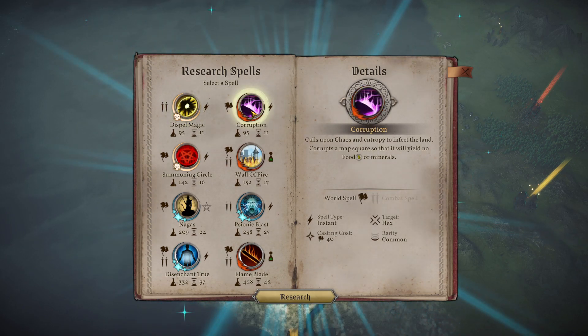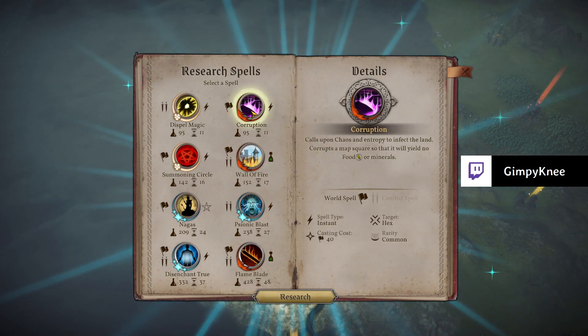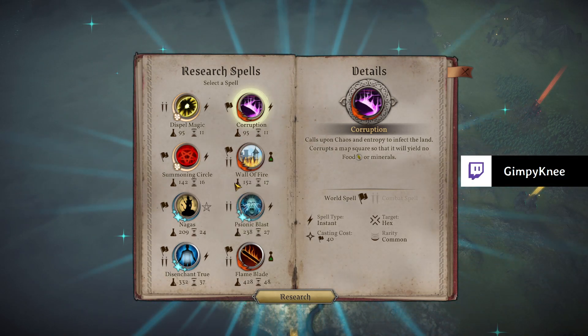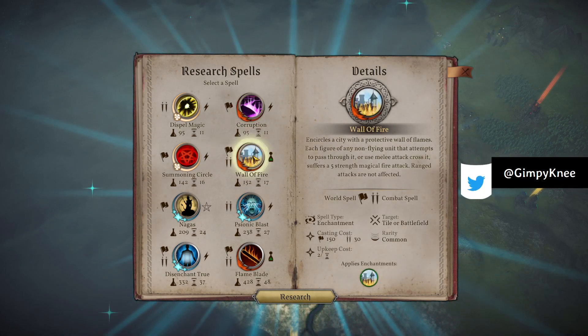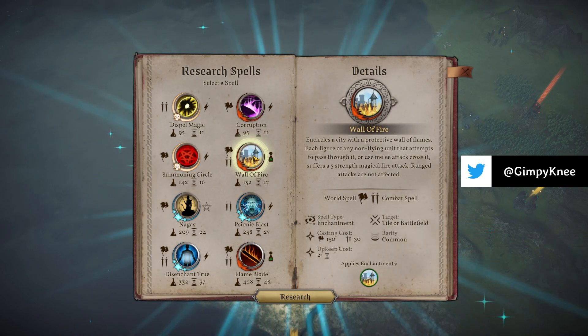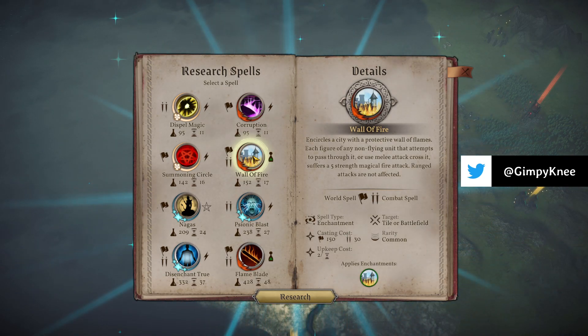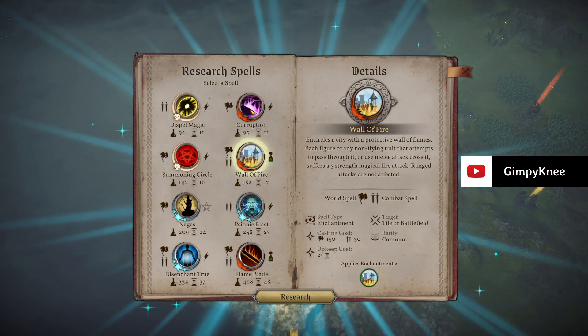Wall of Fire encircles a city to protect it with a wall of flames. Each figure of a non-flying unit that attempts to pass through it or use melee attacks suffers a 5-strength magical fire attack. Ranged attacks are not affected. Sure, let's pick that.